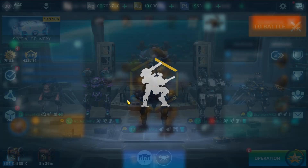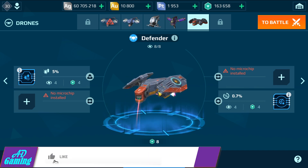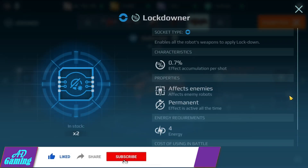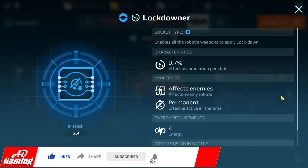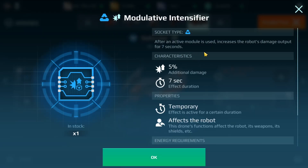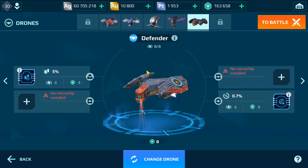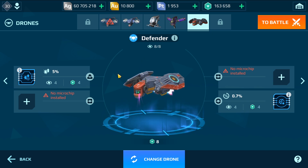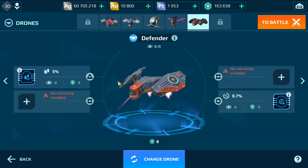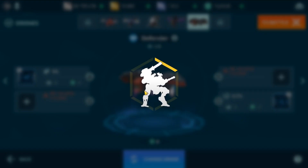I got the Defender Drone and I have this Tier 2 chip — Lockdowner — which enables the robot's weapons to apply lockdown. And I have this chip: after an active module is used, increase the robot's damage output for seven seconds. So I got two Tier 2 chips, they are very effective — 300 gold for the chips, and the Defender Drone costs five million silver.